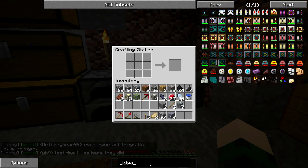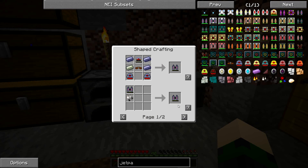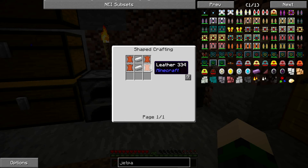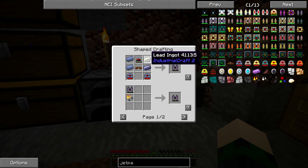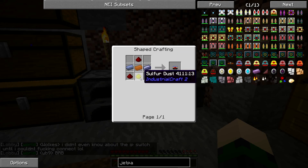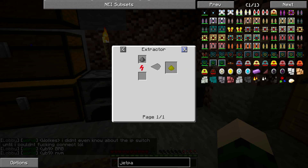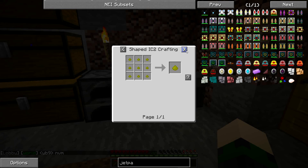So I want to make a jetpack — I want to be able to fly to find those meteors. Jetpacks aren't crazy expensive, but they take a little bit of time. I think I've got the leather, I've got the iron. Lead — that's one thing we don't have. Sulfur.